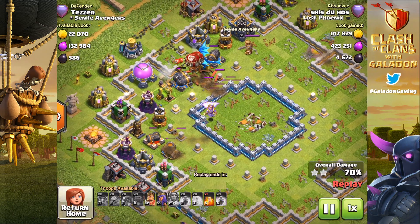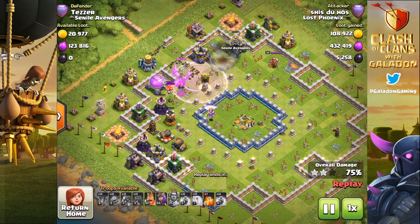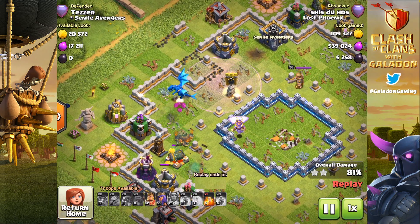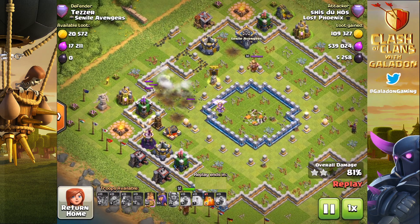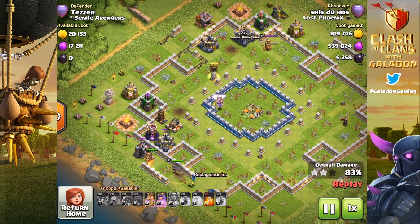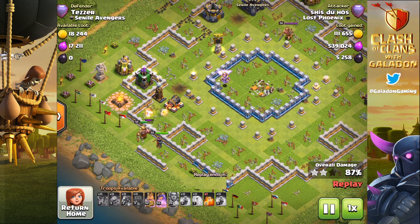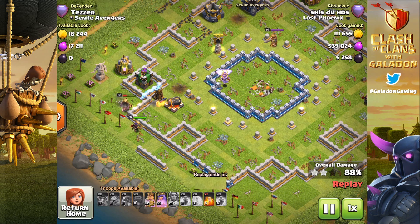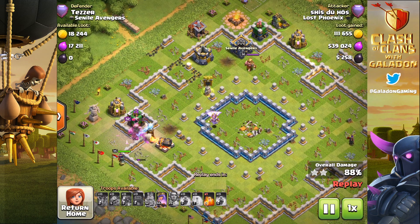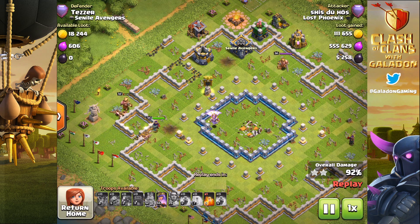The Wall Wrecker goes down at the bottom left and gets enraged. The Electro Dragon, a couple of balloons come out and take care of some more critical defenses — much less for the heroes to deal with now. The Electro Dragon gets another shot off, and that chain lightning deals so much damage. Now at 81% damage, with only 19% needed — the heroes have the health. You've got a defending Barb King at the top, a poison spell remaining, and both hero abilities. But this raid is lasting a long time. Wait and see: is this going to be 99 or 100?